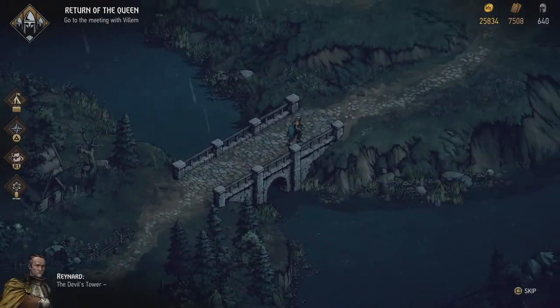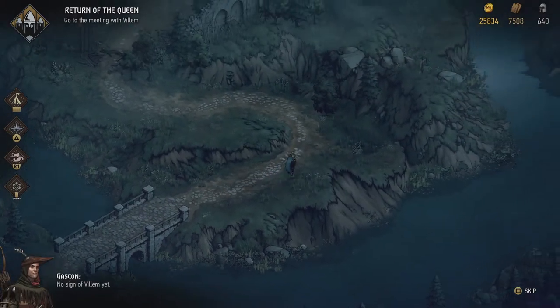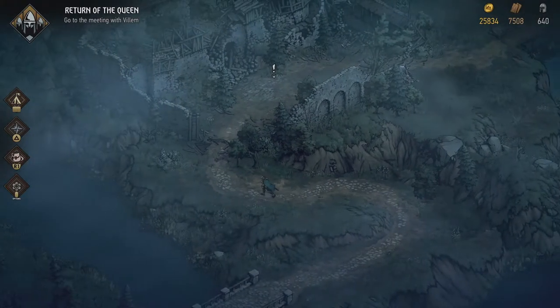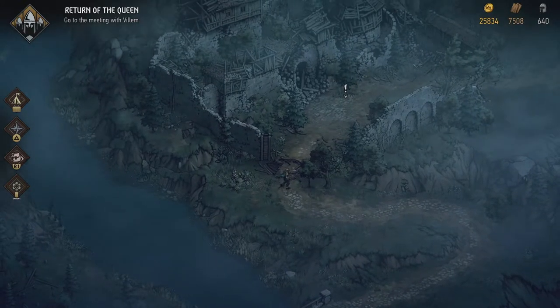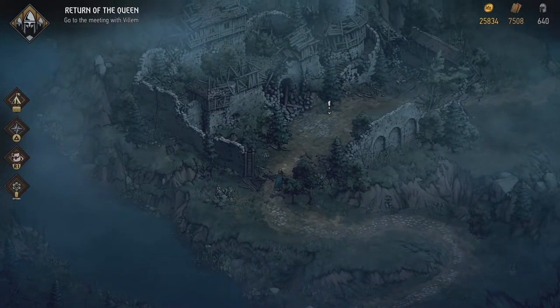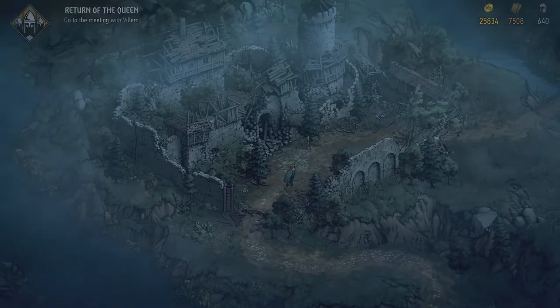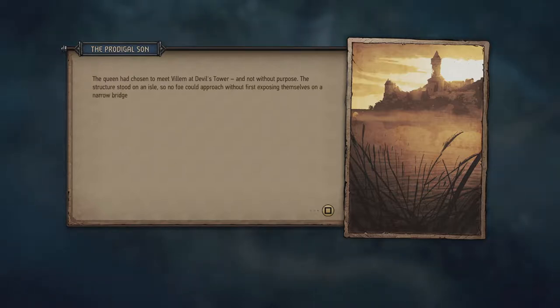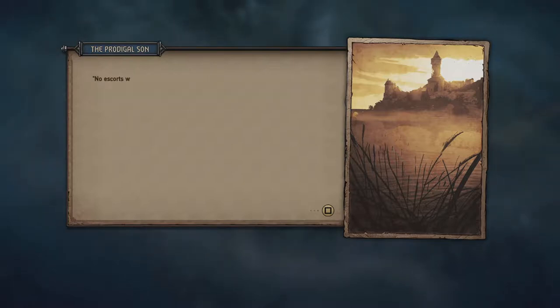We draw near — no sign of Villum yet, as far as I can see. The Devil's Tower — this is where we agreed with Villum to meet him, although this again might be a trap. The queen had chosen to meet Villum at Devil's Tower not without purpose. The structure stood on an isle so no foe could approach without first exposing themselves on a narrow bridge. The isle had little vegetation midst which to conceal a large force.